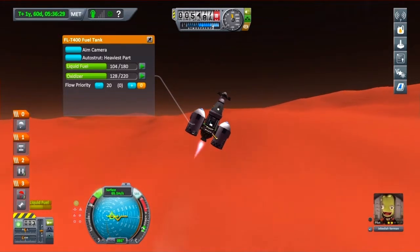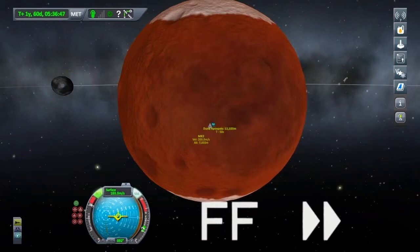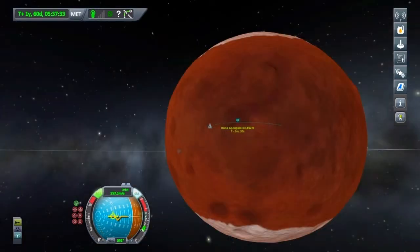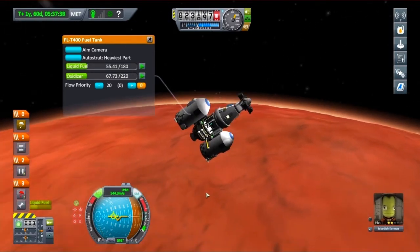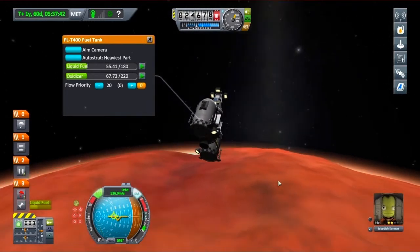There we go, I'm going to hold it about there. Go onto my map screen. That should be fine. So I've got quite a bit of fuel left in these radial tanks — should have enough to circularize and maybe use them for part of the way home.